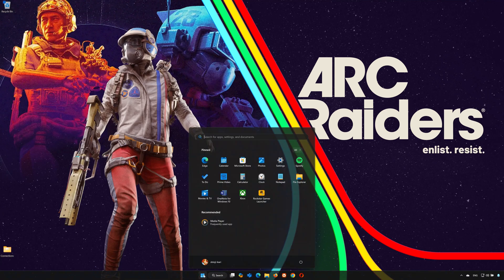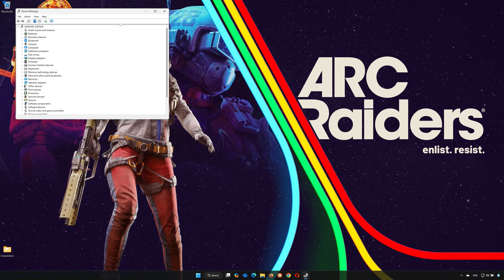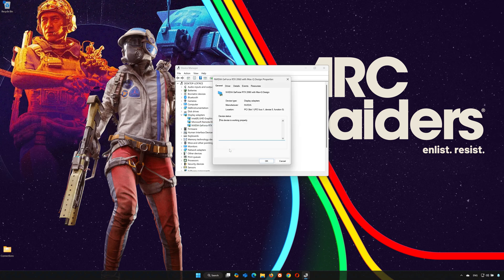First, open the Start menu and search for Device Manager. Open your Device Manager, then expand Display Adapters. Right-click your display adapter and select Properties. Open the Driver tab.